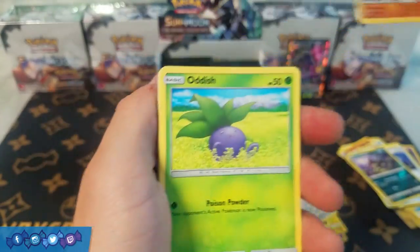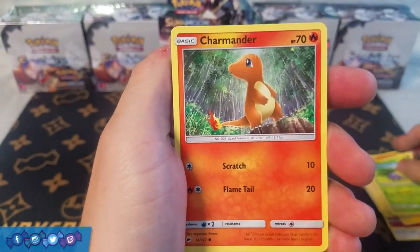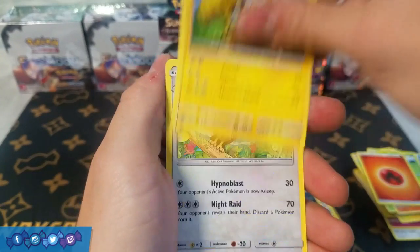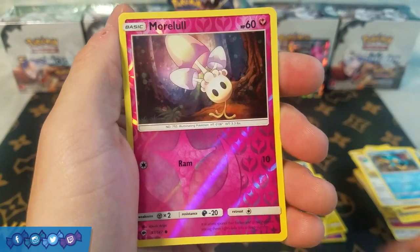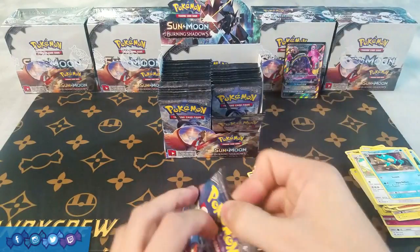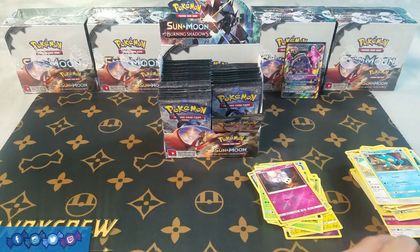Next pack: Sauk, Oddish, Charmander, Meryl, Pantage, Fire Energy, Electabuzz, Noctowl, Semipur, Reverse Holo Morlal, and a rare Heracross. In other words, bulk — no offense Heracross, you're just not that good this time around.